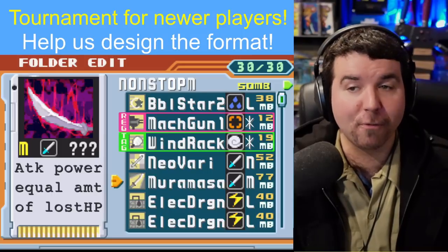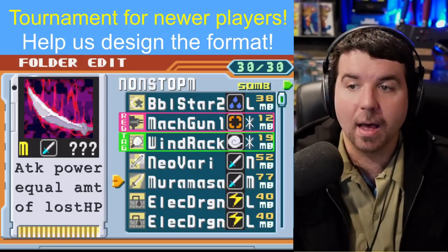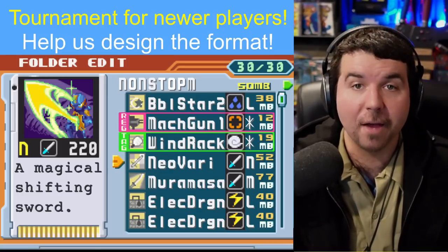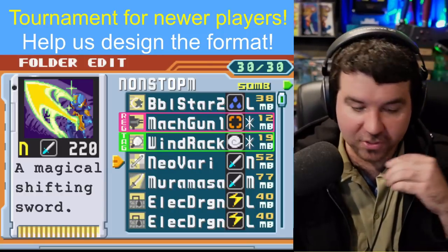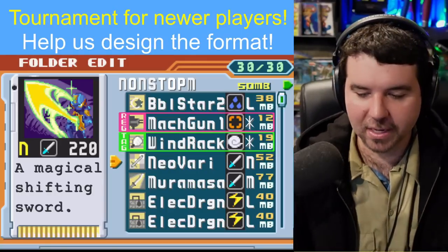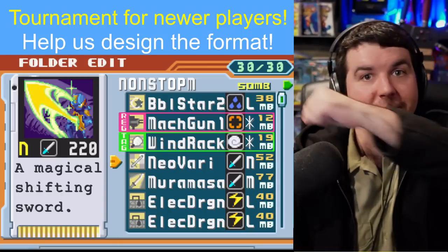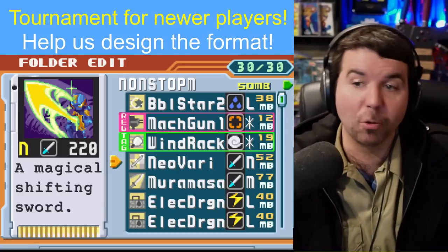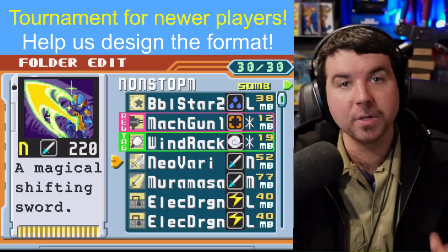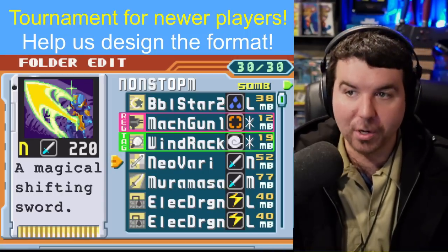Neo Vari and Muramasa are very powerful. Muramasa caps at 500 damage — the more damage you take, the stronger it becomes. Neo Vari looks like it does 220 damage, but actually it does double that at 440. There are two special commands that are very important to know: one is double Life Sword, and the other is a cross-divide-looking X-shape that's kind of like Colonel. Both deal 440 damage. There's one last one — the Sonic Boom — a big wide attack that's hard to dodge. It only does 220, but if the opponent's in the back row or you just need a move that's really likely to hit, or maybe the opponent's at low life, that's a good way to go about it.